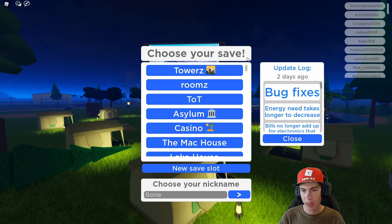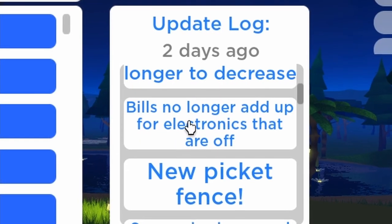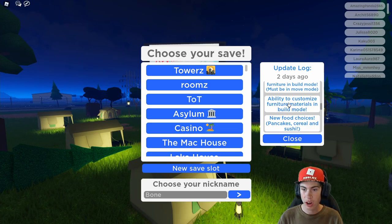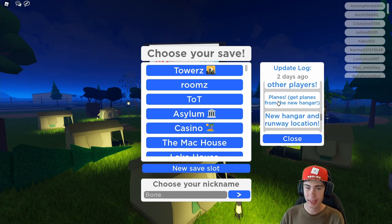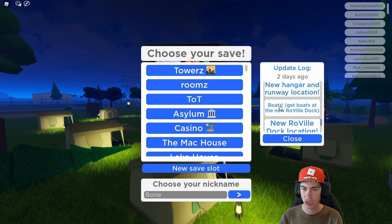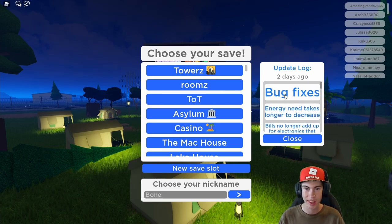Alrighty folks, here we are. We just hopped into the server and I'm gonna quickly go over the update. They've got some bug fixes and a couple other improvements. Bills aren't gonna cost as much if you turn some of your electronics off. There is a control+click to clone, which is absolutely insane — you can clone customized furniture objects. And now you can also customize furniture materials, kind of like Bloxburg where you can change the texture of any furniture object. There's also the ability to carry other players, and we have planes and a new boat dock added into the game. And a new nurse job and hospital. Lots and lots of cool stuff — this is really overwhelming.